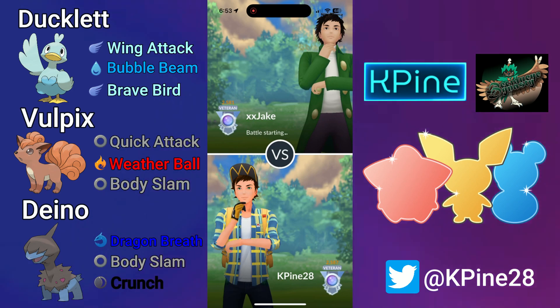Dino is in the back to clean up with fast move pressure and serves as the main wall to Bronzor. I went 6-9 with this team and was able to pick up some very strong sets on the first day of this cup. With that, let's get right into the battles.